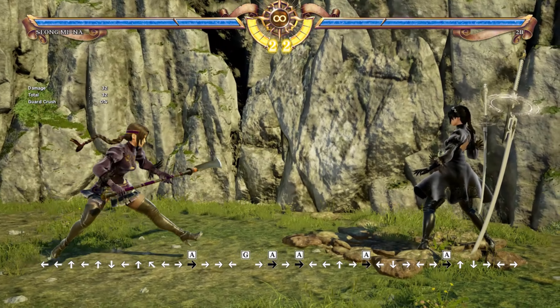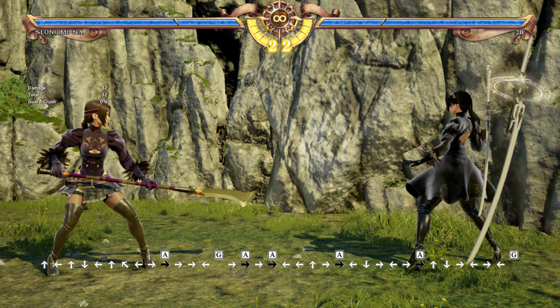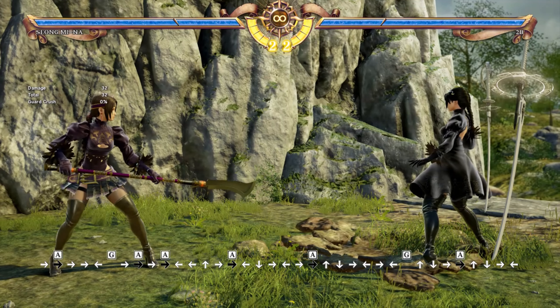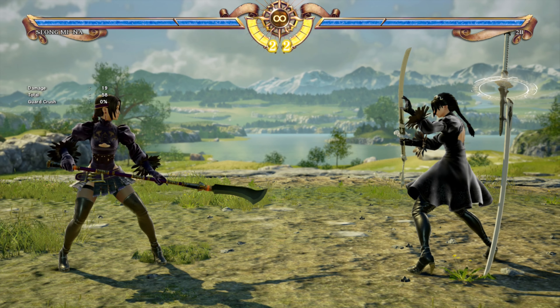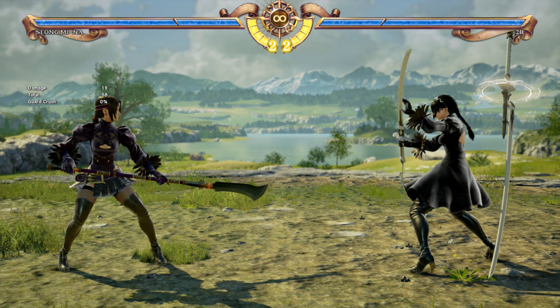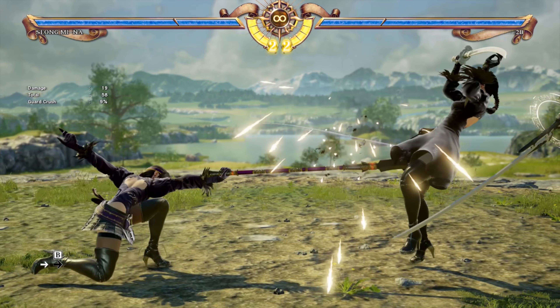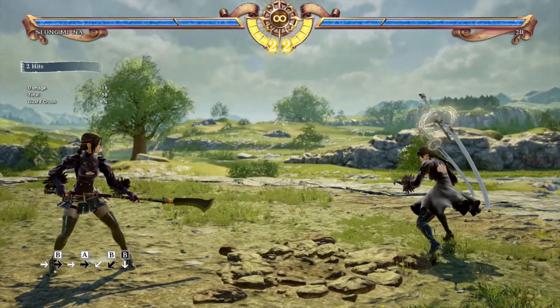With Sung Mina, tip range is basically the target range when training. You get a real difference whether you're hitting close or around tip range. Another benefit of 6A: if you hit an opponent that is doing 8-way run or sidestepping or sidewalking, you will get a lethal hit, and then you can easily follow with 1B.